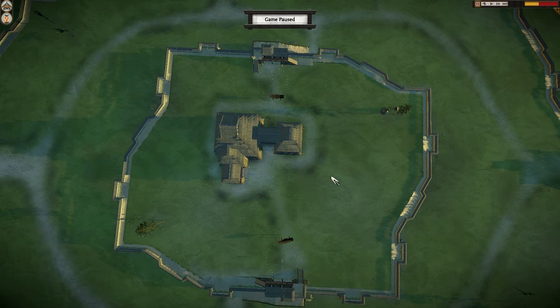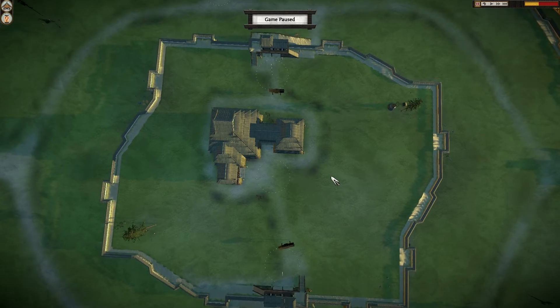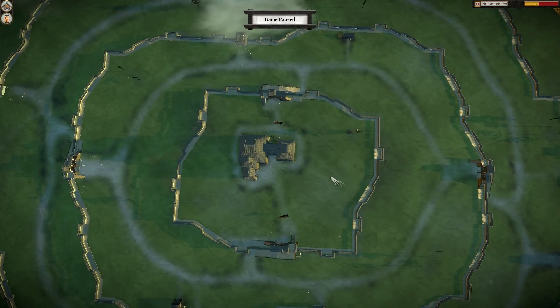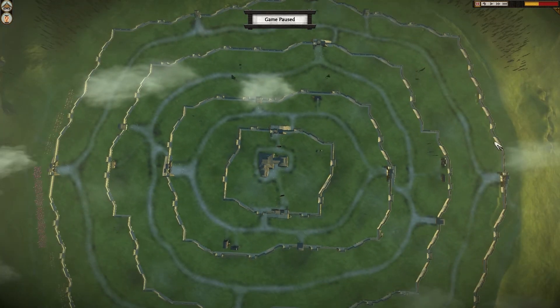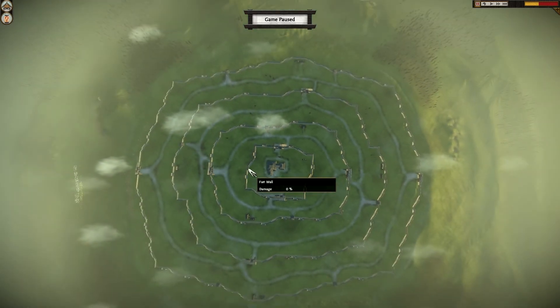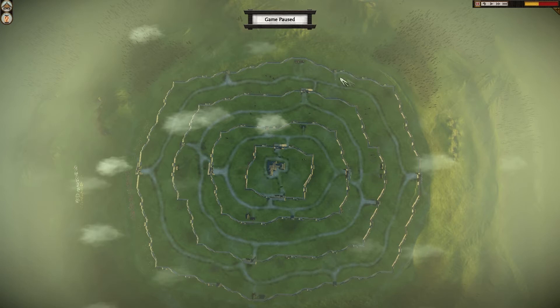This particular castle is pretty good, it's got heaps of walls. I'll just zoom out a little bit and show you. There's like one, two, three, four layers of protection. So as a defender, you've got some incredible options here for how to defend.